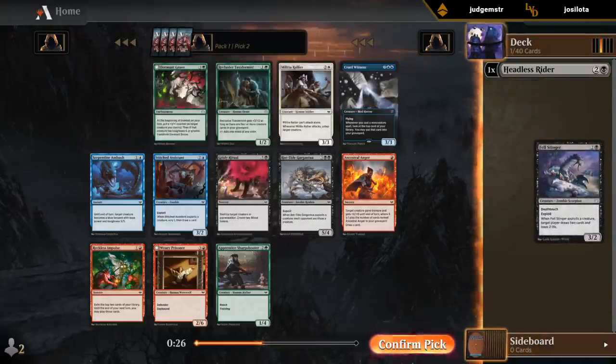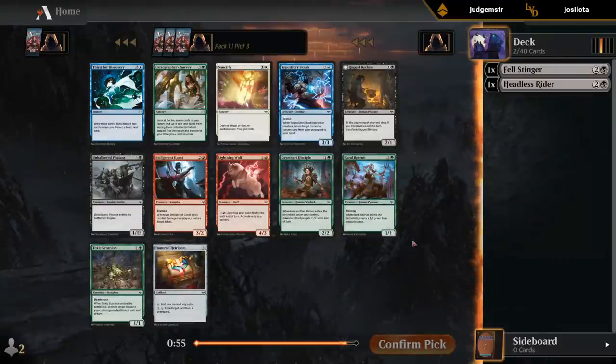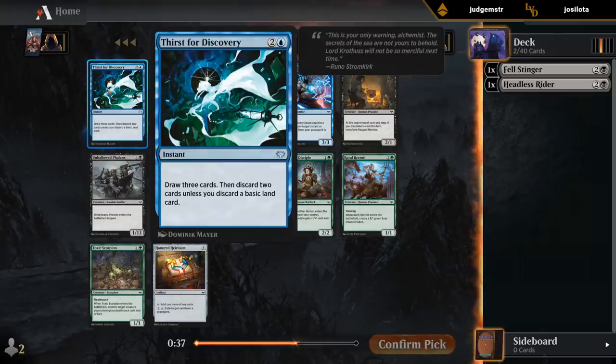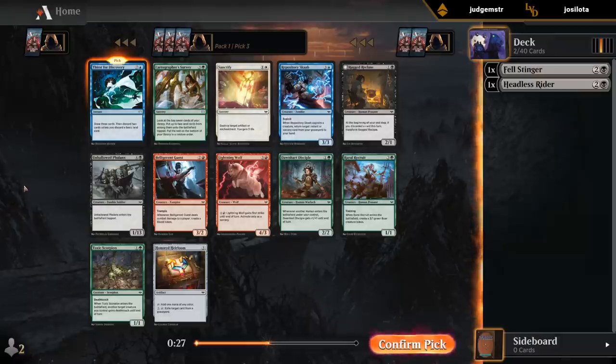Ancestral Anger in red is also quite good in the blue-red archetype. Third pick — we do have a black card, but it's not particularly great in blue-black exploits since we don't end up having many blood tokens, which is the main way of transforming it. So instead I do like Thirst for Discovery quite a bit — nice card draw effect. We kind of want it to be blue-black anyway. Can hope to wheel Scab; we saw one earlier too.